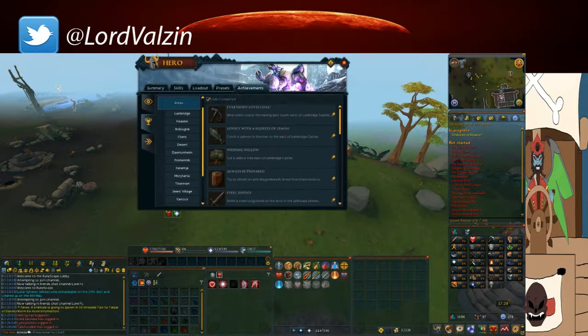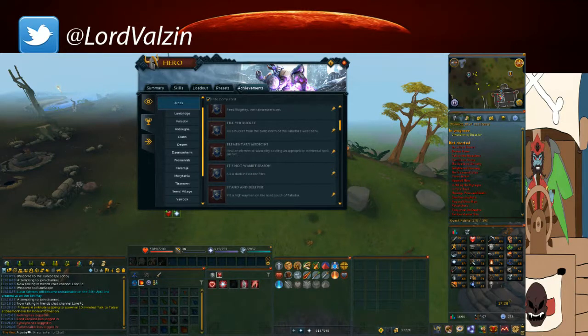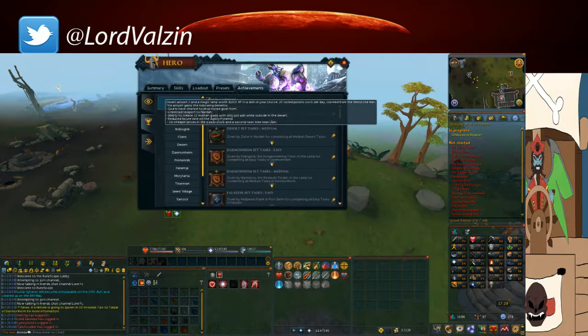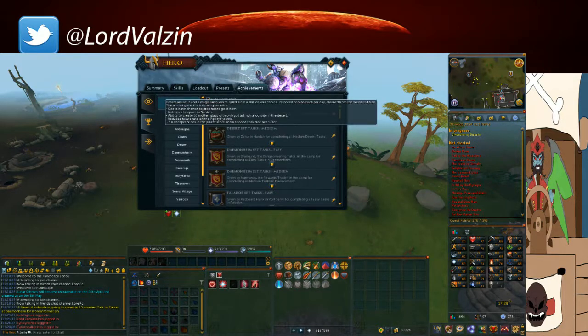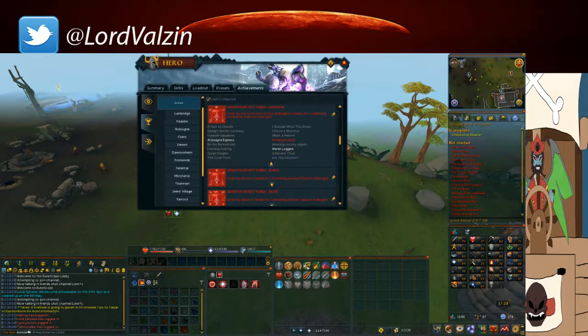Like to go to Lumbridge or Falador you have to go down instead of just being able to scroll across. Also, unless you are in the more general area tab, you won't see what it is or what level it is at. As you can see here you can see easy, medium — and once you get to one that you cannot complete, they will be sort of shadowed in red.